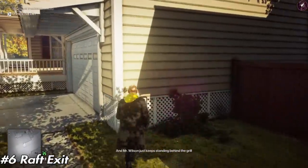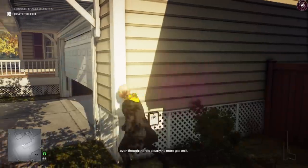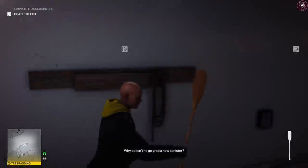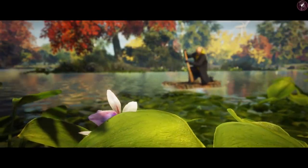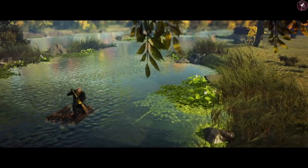Next, in Whittleton Creek, is the Raft exit. Head over to the abandoned house, lockpick the garage door, and grab the paddle. The exit won't unlock unless you have the paddle in hand, so head over to the exit with it and there's the raft exit — pretty cool.